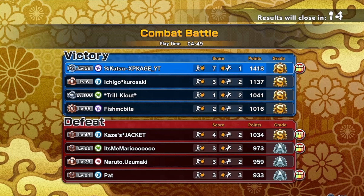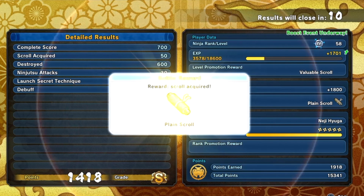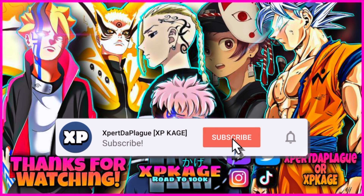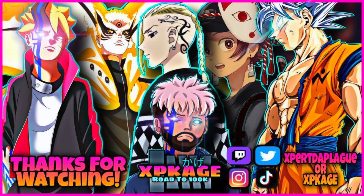GGs. Kaze and Mario. GGs to everyone in this match. Hope you guys did enjoy. Peace out, PlaySquad — XP Kage out.